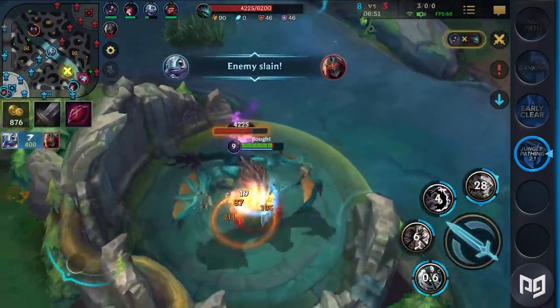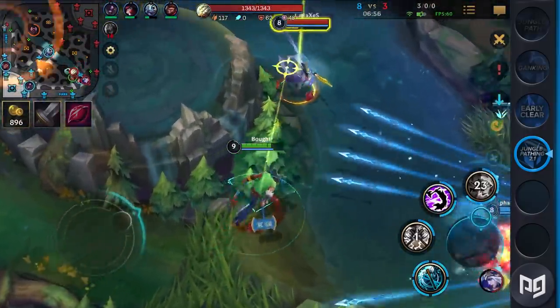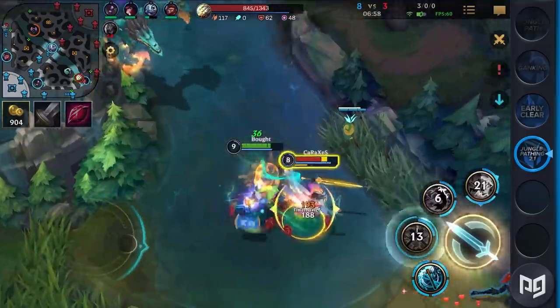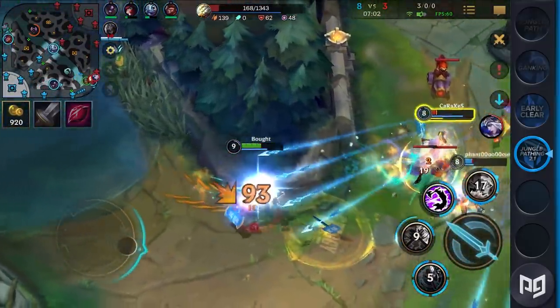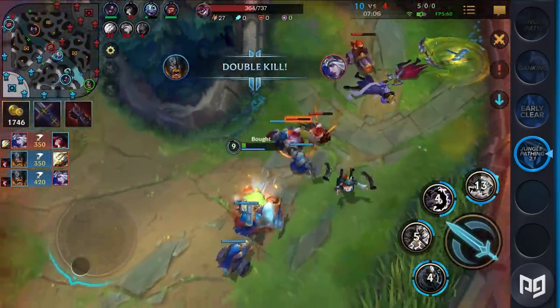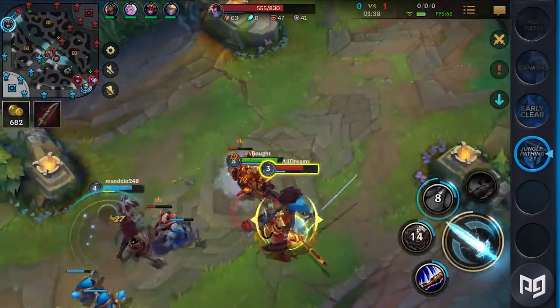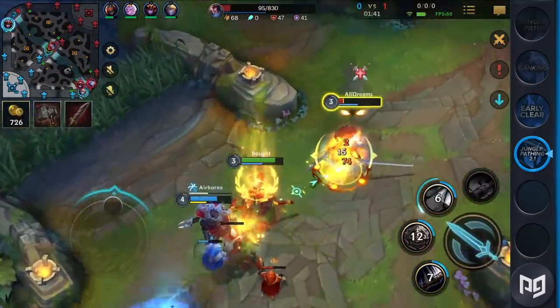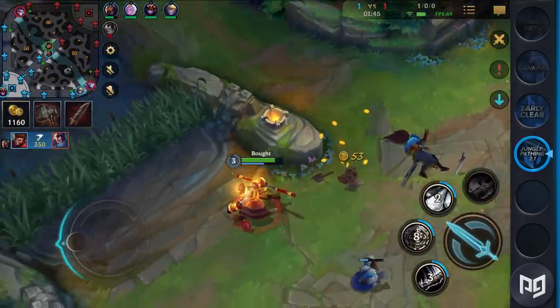There's a saying that junglers are the babysitters of the team, and indeed they are. They are in charge of getting their laners ahead and capitalizing on the lead by doing objectives. Another key thing to remember is that junglers are calling the shots throughout the game. Coupled with their decisions of what objectives to take and what lane to gank, they must exert insane pressure on the enemy. However, pulling off that oppressive playstyle doesn't come easy — but don't sweat it. We've got the only guide you'll need to put that kind of pressure.